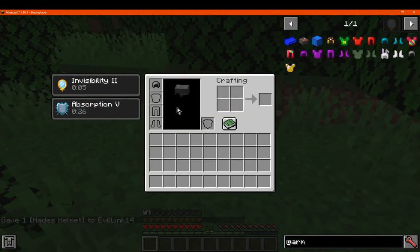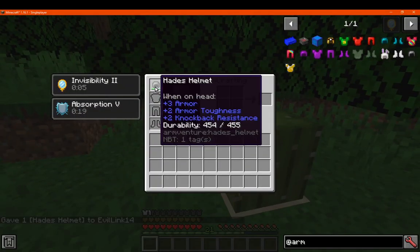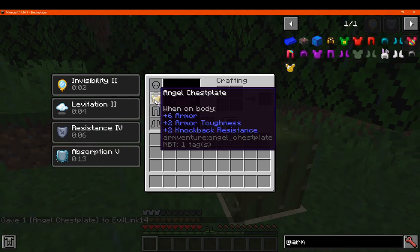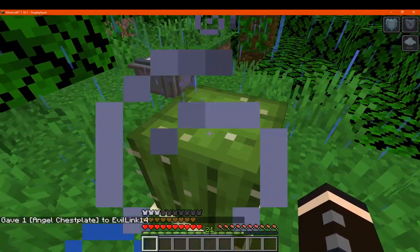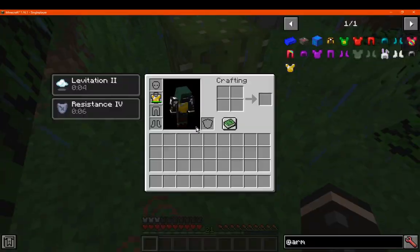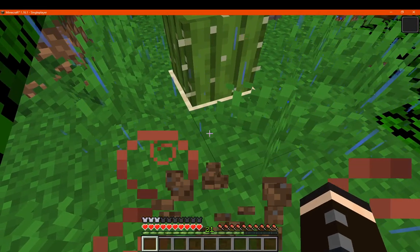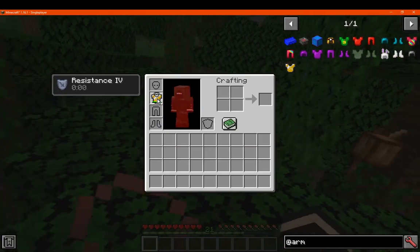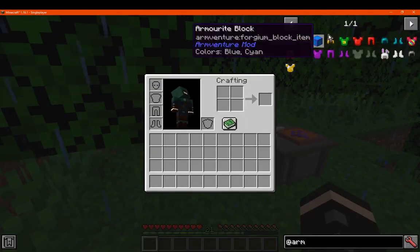Finally we have the Hades Helmet, which gives Invincibility 2. It has 445 durability, 3 armor, 2 armor toughness, and 2 knockback resistance. Then we've got the Angel Chest Plate, which gives levitation, resistance, and other effects for a certain amount of time. It has 525 durability and 6 protection, no extra toughness — you do still take 4 damage of course, but it allows you to float. The resistance helps offset the levitation, but it doesn't last too long.